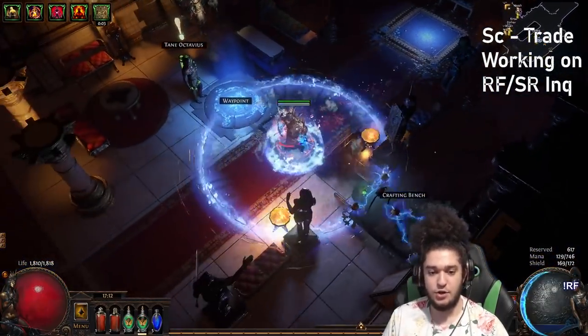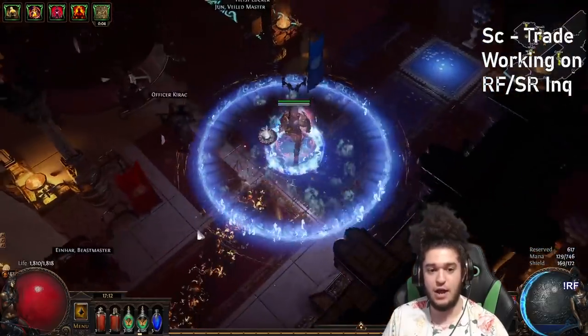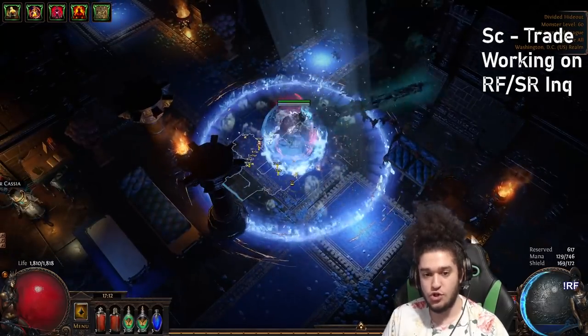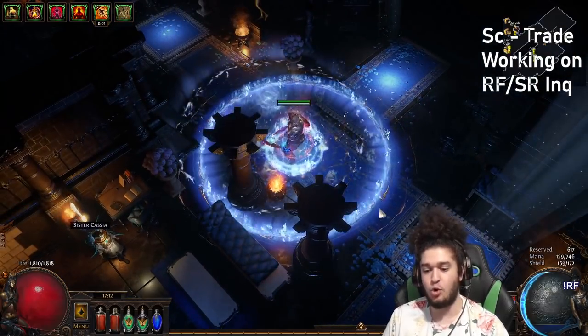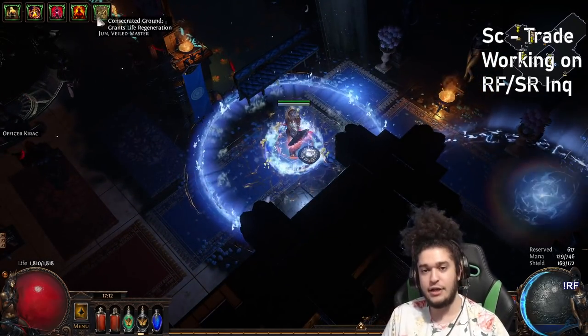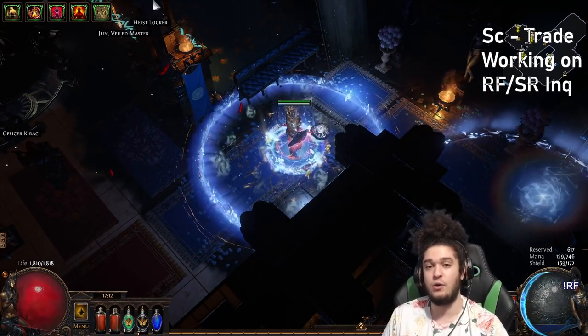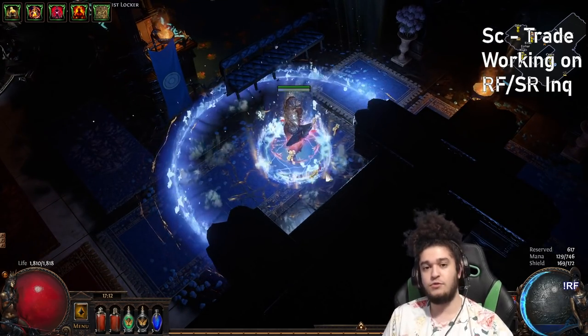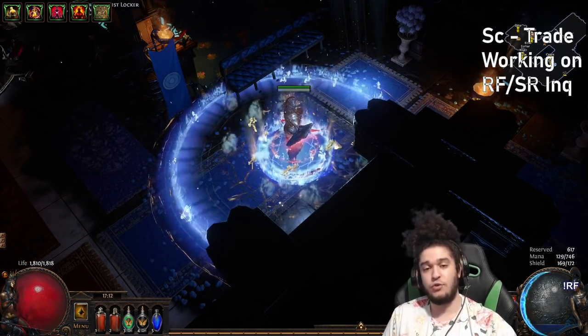Even if you're kiting a boss — running around, Shield Charging, Flame Dashing — if you stop for any reason to use Scorching Ray, to use Enduring Cry, to drop Orb of Storms, to Shield Charge, you will automatically refresh your Consecrated Ground. This will keep you immune to ailments, give you your life regen, give you your energy shield regen, and increase your boss damage.